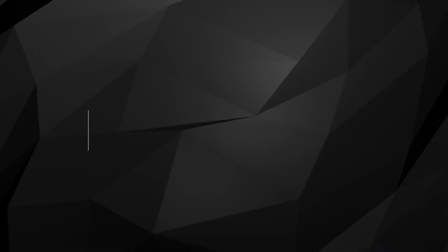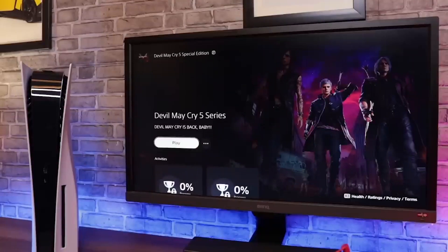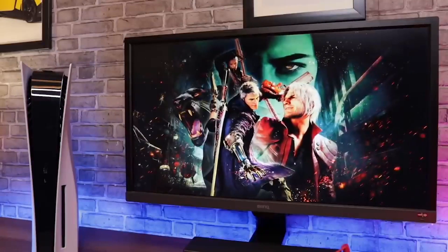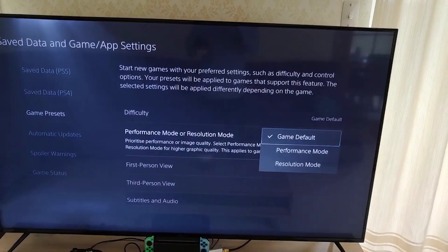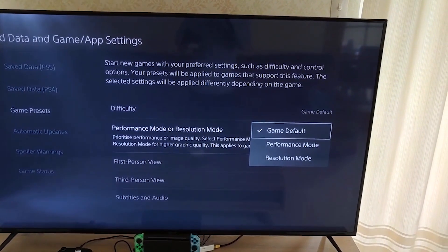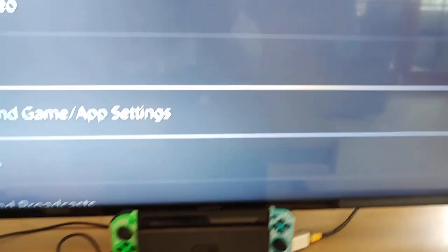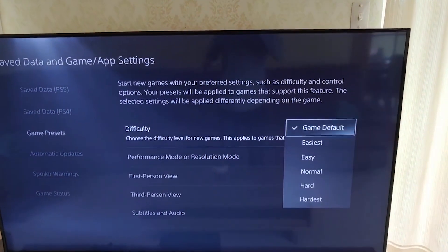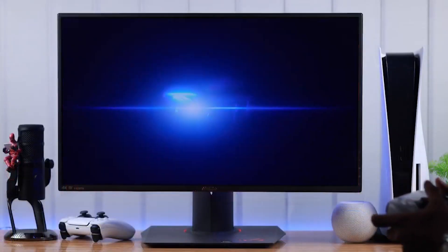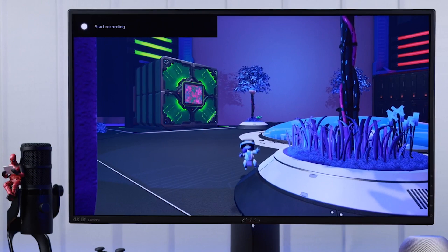5. Customize Default Game Settings. Eliminate the hassle of adjusting settings every time you start a new game by presetting your preferences on the PS5. Set default difficulty levels, preferred display modes, performance mode or resolution mode, perspective — third or first-person — and subtitle preferences through Settings, then Accessories, then Controller, General, and then Game Presets. Though customizable on a per-game basis, presetting preferences saves time and streamlines your gaming setup.